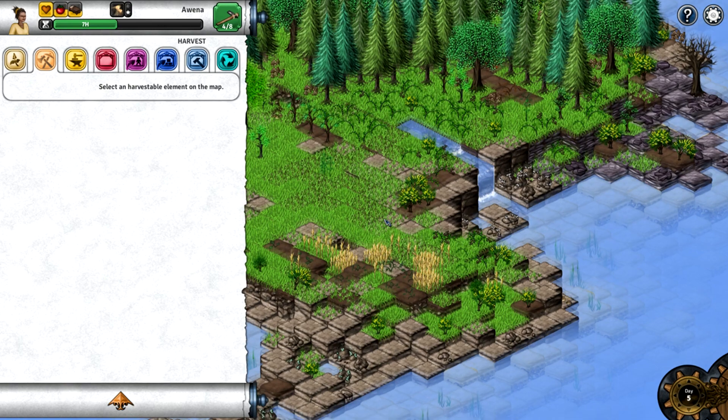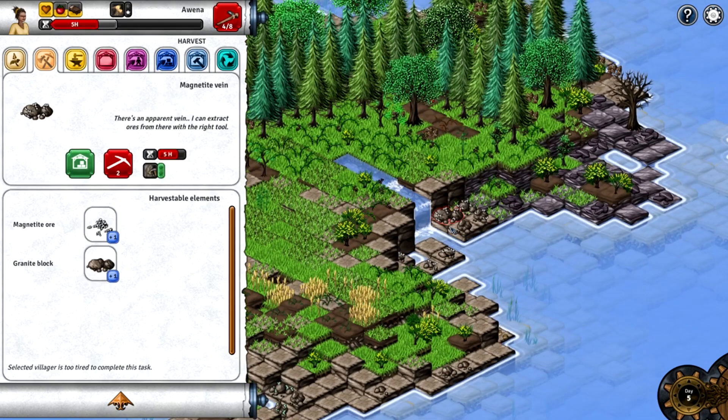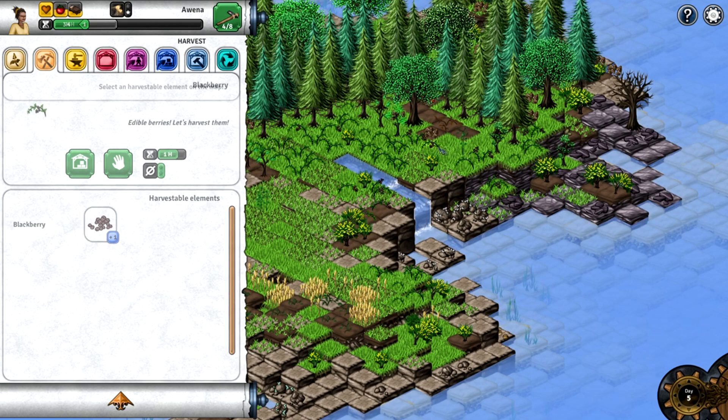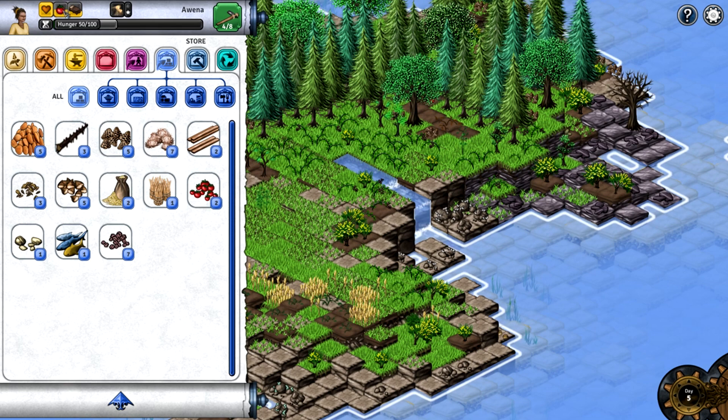We have five berries — I would like for them all to be fully fed. It's funny because some of them seem smaller than others but they give the same amount apparently. Now we have nine, so they should be fully fed tomorrow. They have seven hours and two — their hunger is at 50 though. Maybe it's different from day to day, but it would make sense that they'd eat the same amount each day.